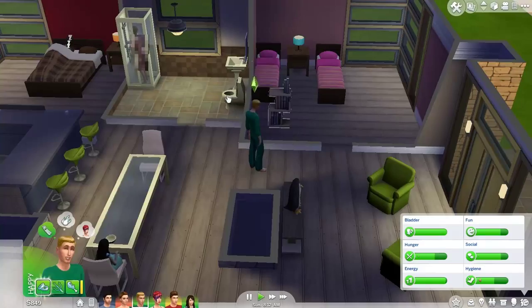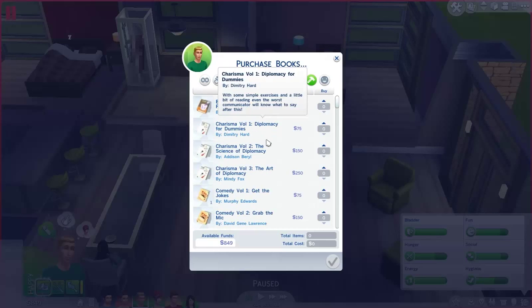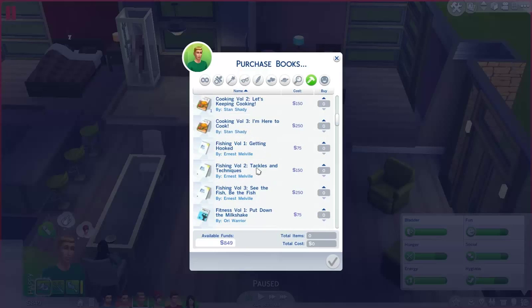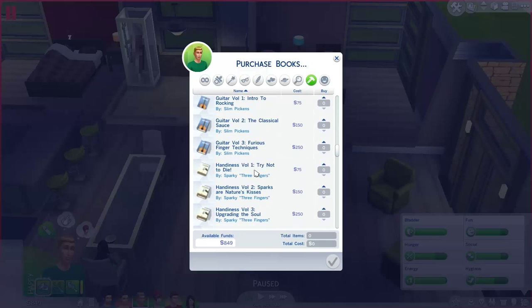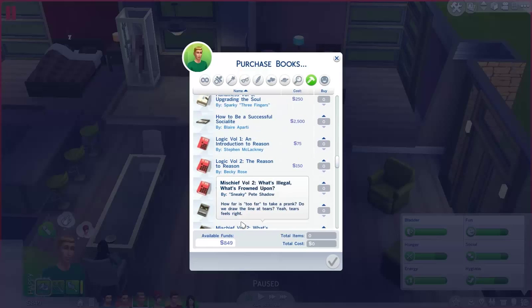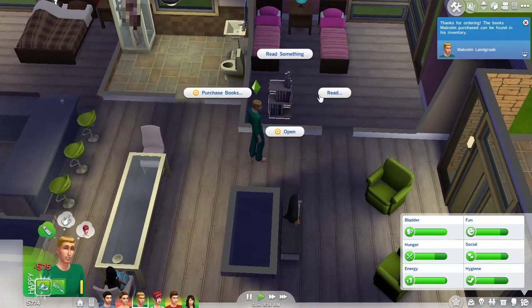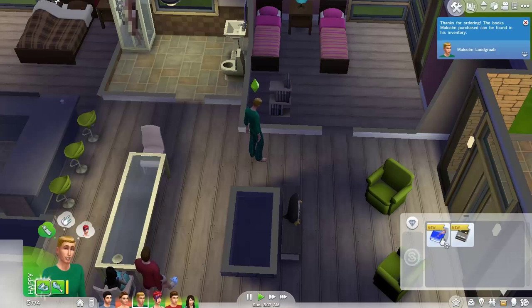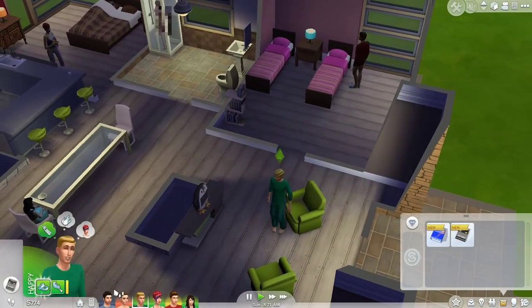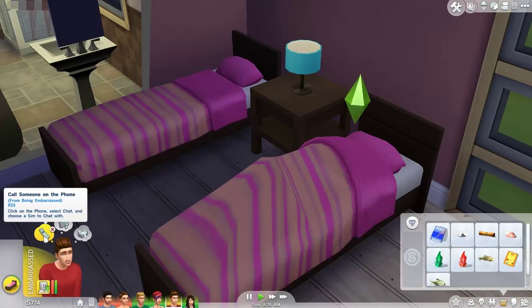I need to purchase a Mischief skill book — Mischief Volume 1, 'What's Funny? What's Illegal?' Let's purchase one and then read it. Oh so weird — you purchase it and then it goes to his inventory. It doesn't even go to the bookshelf itself. He's embarrassed — he's hiding from everyone. This is so cute.